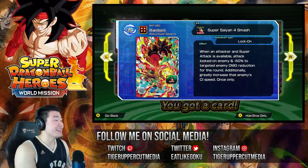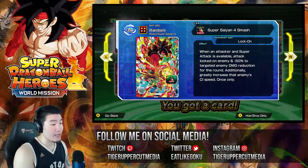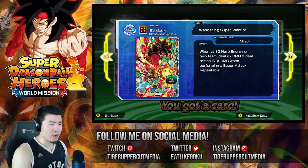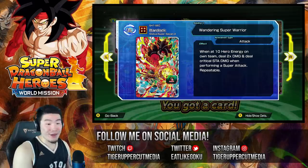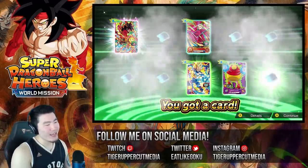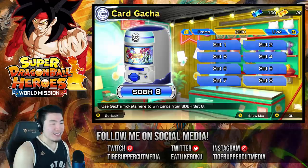Oh man, I'm so happy I got him. This man is absolutely glorious. Seriously, look at that card art — so sick. Let's see what he does: when an attacker and super attack is available, attack locked on enemy and minus 50% to targeted enemy damage reduction for the round. Additionally, greatly increase that enemy's CI speed once only. And a wandering super warrior — when at 10 hero energy on own team, deal 2x damage and deal critical stamina damage when performing a super attack, repeatable. That's sick, he seems pretty good. I'm gonna have to run him to see exactly how he fits in with my current teams and cards, but just for collection purposes — that's awesome. We got the Bardock, so we're gonna move on.